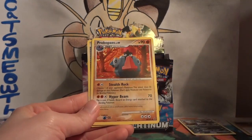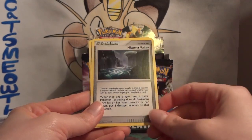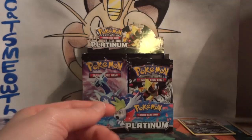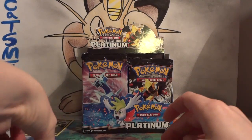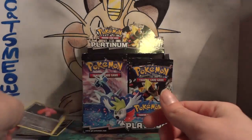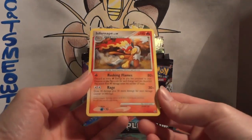That's a new one — Probopass, not really my favorite Pokémon. Miasma Valley, and hey, a Plus Power — still legal. My reverse is a nice Lickitung. Creepy Pokémon overall, but still a nice pull. And my rare is Infernape.